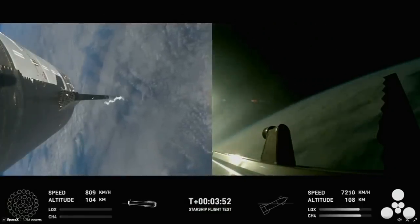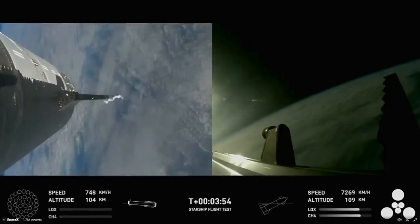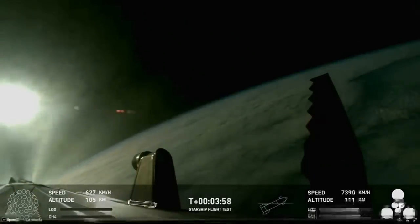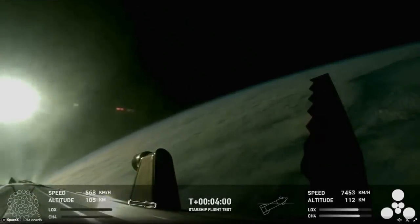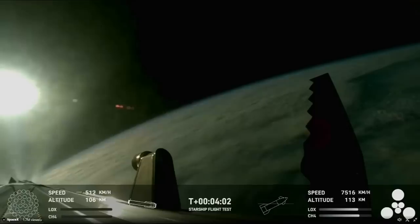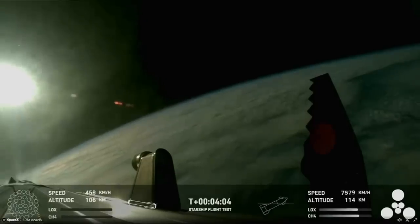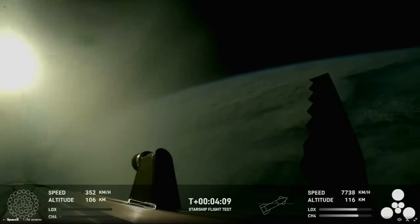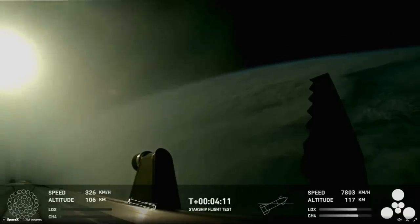We're only using the Super Heavy booster's 13 center engines from here on out. Whenever they relight, you'll be able to see that in the bottom left corner. Those are the ones that can gimbal — in other words, they move and change direction in order to change the thrust and steer the first stage back to Earth.